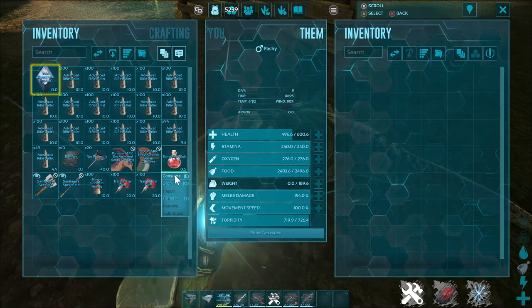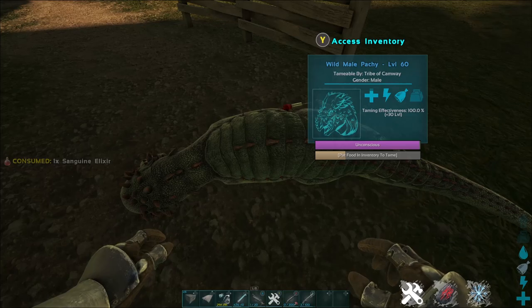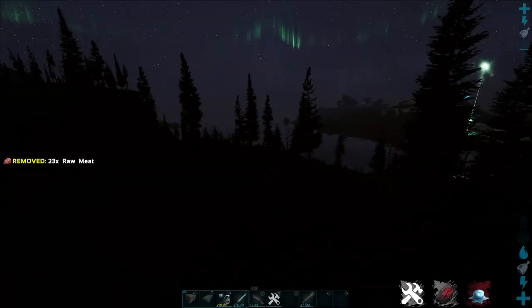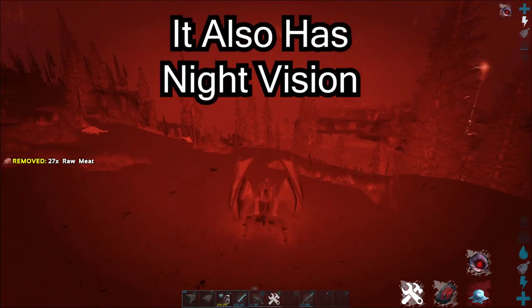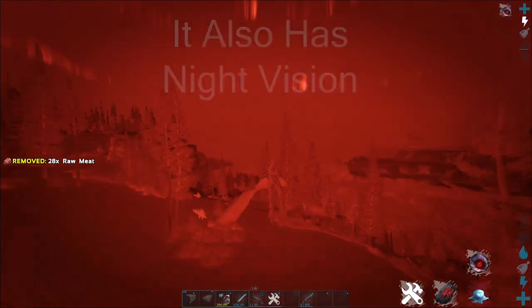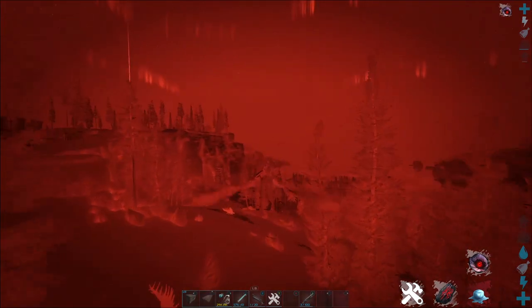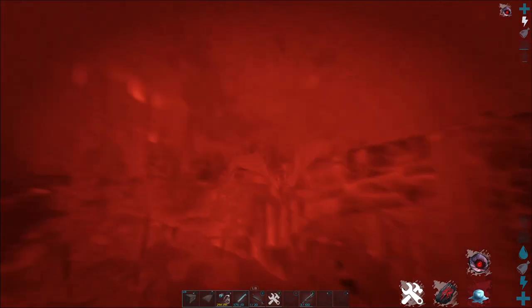This would be great to use once your dino hits 70% to instantly finish the tame. If you use it early on and then something hits your dino, you will lose taming effectiveness and may not have wanted to waste that elixir. You can also use the elixir to gain a 30% imprint bonus on your baby dino. This is great for those of us that may not have time to fully imprint while raising dinos — if you miss some imprints, just use the elixir to get caught up.